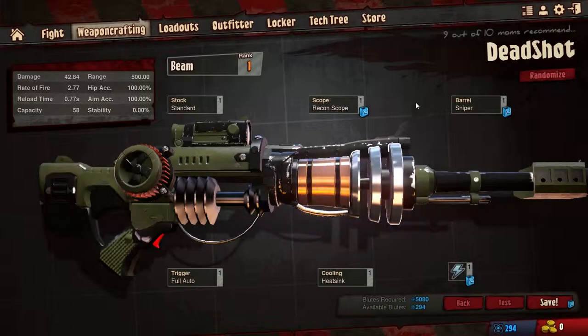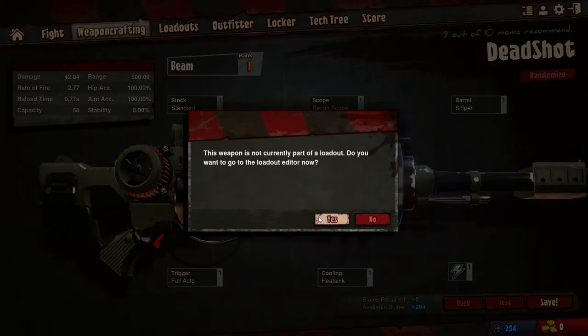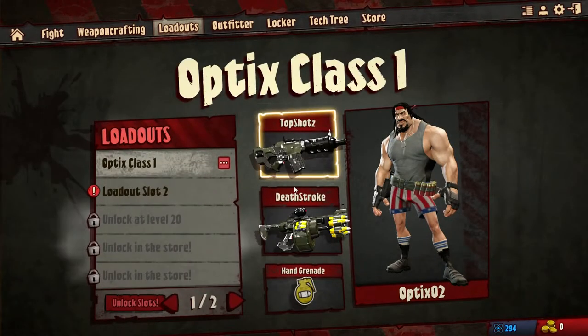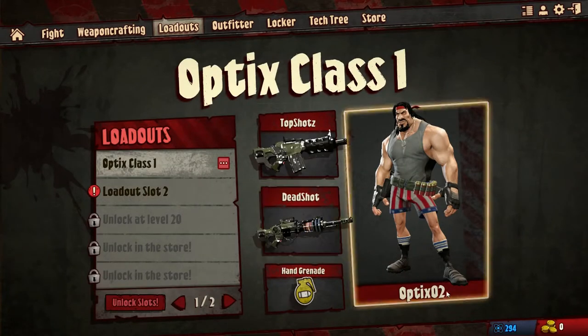Okay, so made that. Now we need to go and test it out. It's already part of my loadout. I wanna change it — yeah, let's change it with that. We'll see what happens.